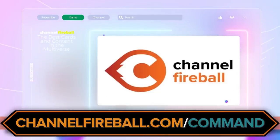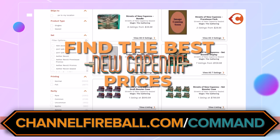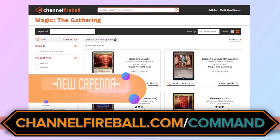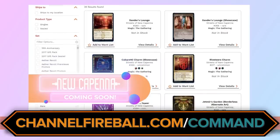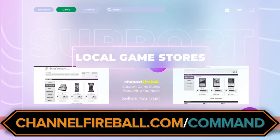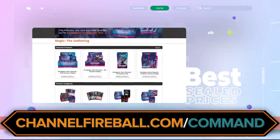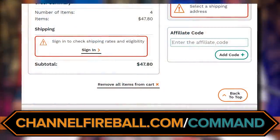If you're going to upgrade this deck, you'll have to purchase it. The best place to buy all your sealed product for Magic the Gathering is channelfireball.com/command. Streets of New Capenna is right around the corner. Channel Fireball has the best prices on sealed products because they only allow licensed professional businesses to be vendors, so everybody you're buying from is a real store owner — not somebody selling cards out of their basement. You can also put in the code 'command' at checkout.